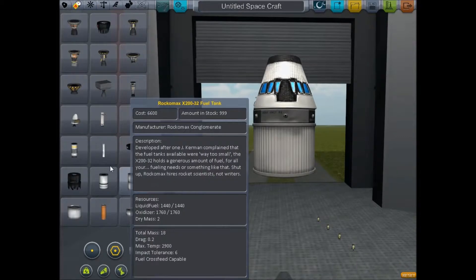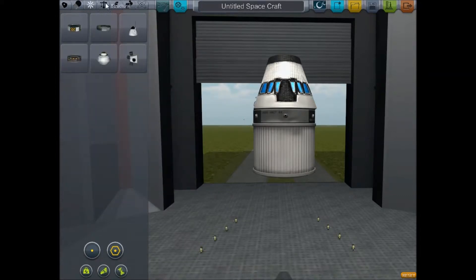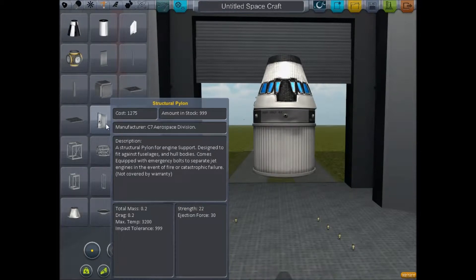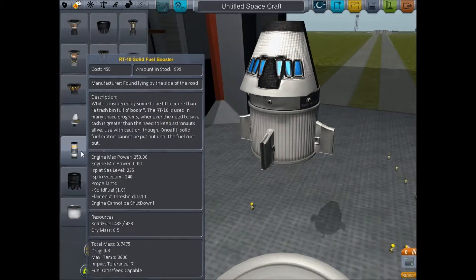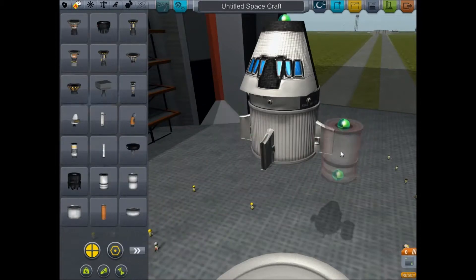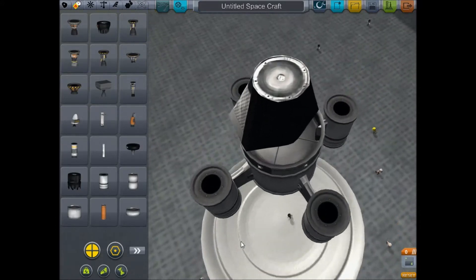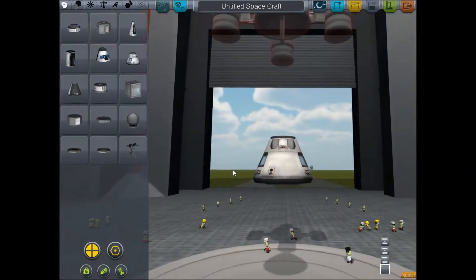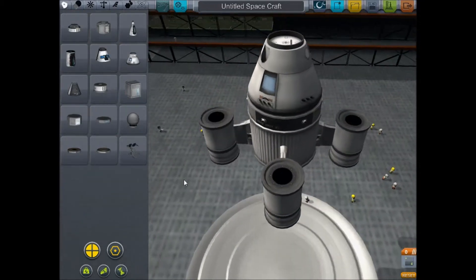We'll put some little fuel tanks on the side like that. That doesn't work at all - look at that! I'm going to have to address that. That's maybe the wrong cockpit to use. Let's use this one instead. There, that's better! That works! And I'm assuming people can get out of that. Yeah, it's fine.